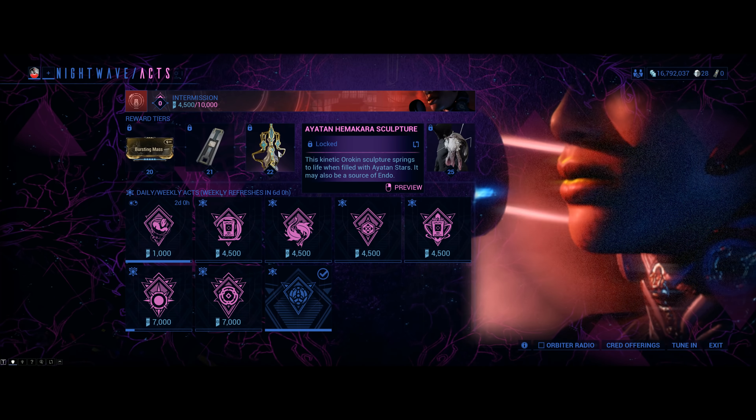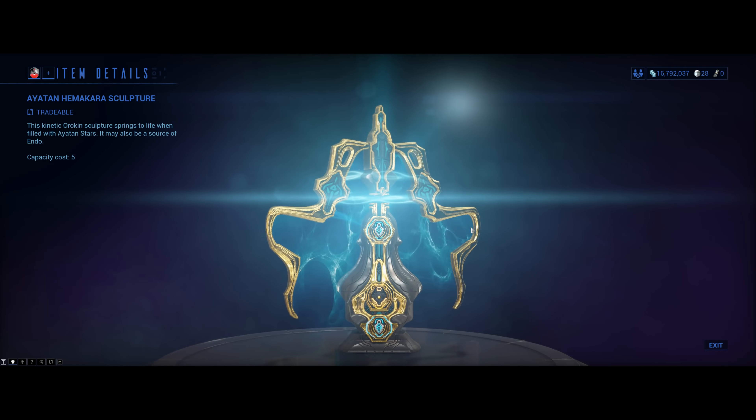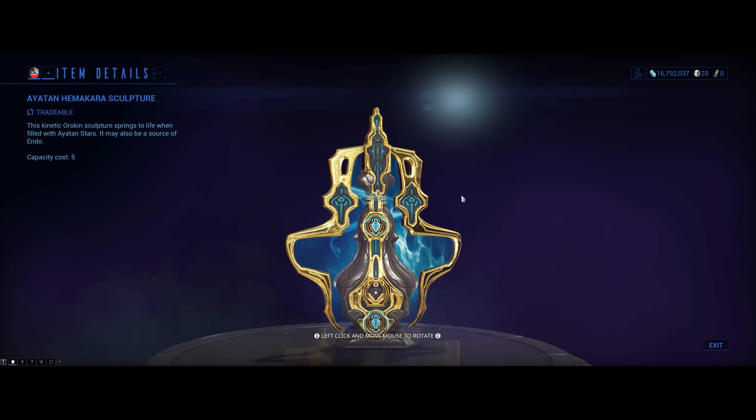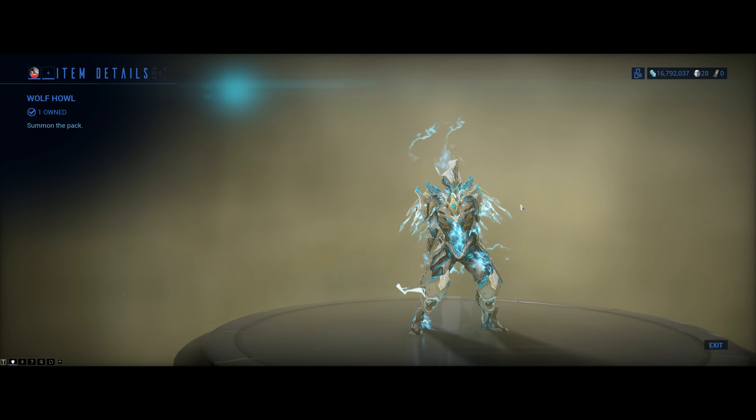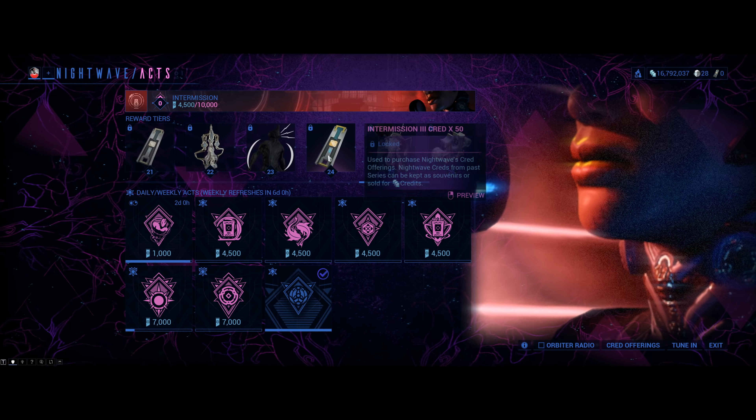Level 21: 50 credit. Level 22 is a brand new Ayatan thingy — and if you want to howl like the wolf, there you go. At level 23 and level 24: more credit.